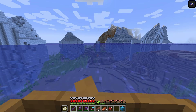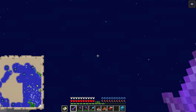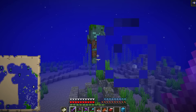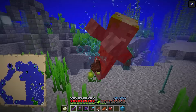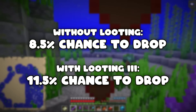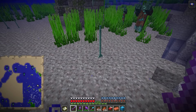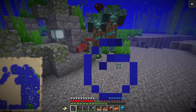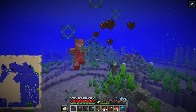We're looking for drowned that spawn naturally holding a trident — on Java, that's a 6.25% chance, which is not good at all. It gets even worse: even if you find one and take it out, you're not guaranteed the trident. Without Looting III it only has an 8.5% chance to drop; with Looting III that moves up to 11.5%. Still really not good — that makes the trident possibly the most difficult thing to get in the entire game. The tridents drowned throw can't be picked up; they're not real tridents, kind of like arrows with skeletons.